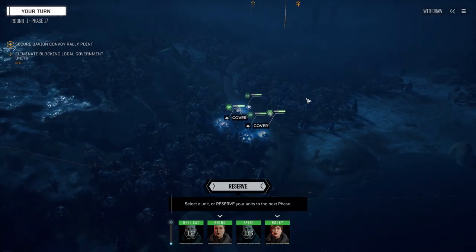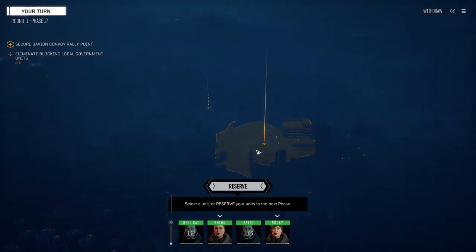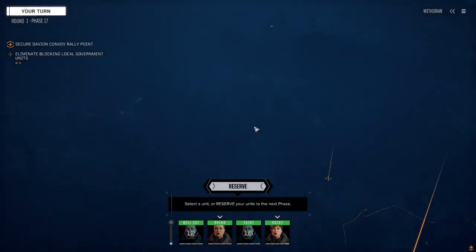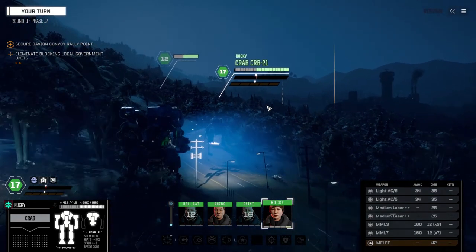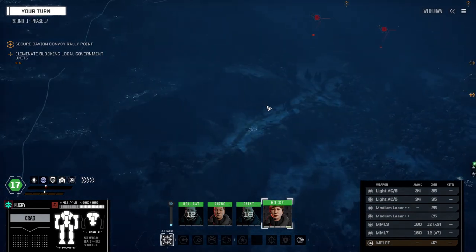Alright, here we go. We put Hellcat in the PPC Hunchback, and Rocky is now running the Crab. Looks like we've got our guys under fire here. We know this map fairly well — activate the guys here, move up the road and get them to this point. The main lance starts off here, a second lance will appear behind this hill, and a third one drops in up over here. Let's start moving in — get Rocky up into the forest.